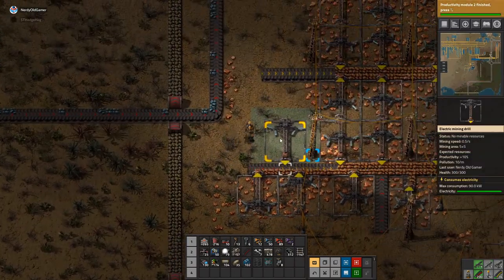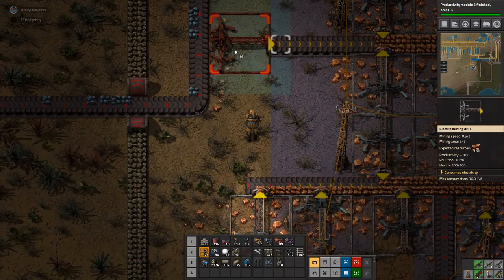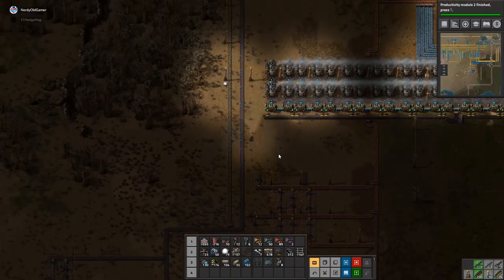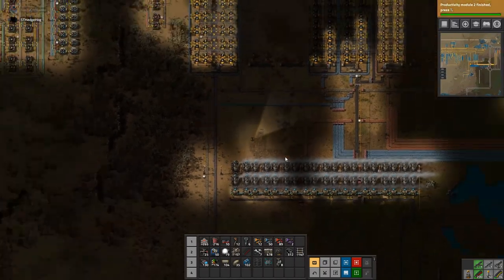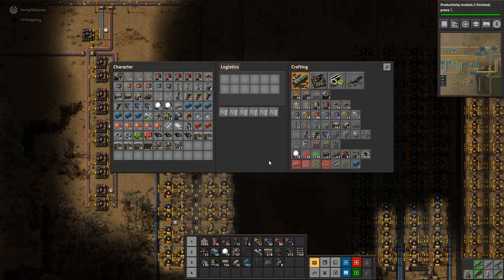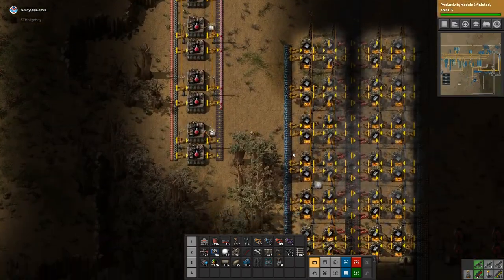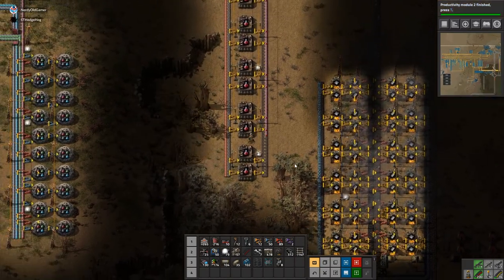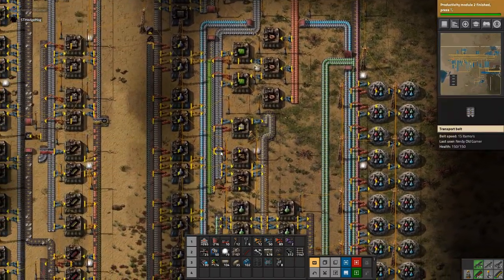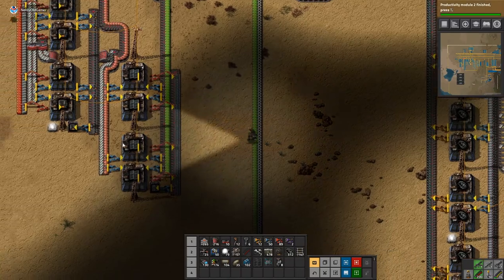There are actually still some miners — there's actually a bit of copper here yet. I think we're covering our needs with the train now. There's no ammo — one thing that we need. We need to make more steel, but that's obviously going to be when we switch over to the electric miners, which is going to be all redesigned.